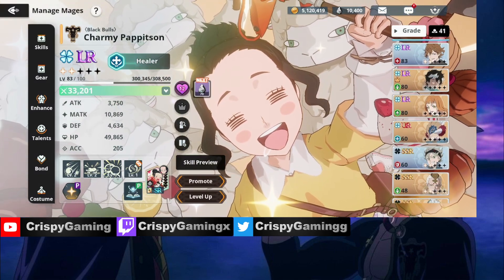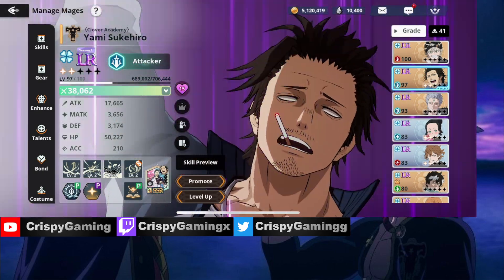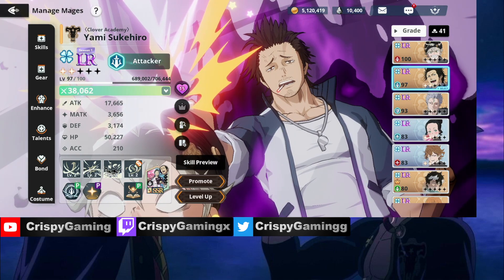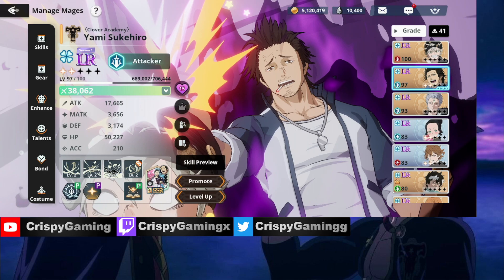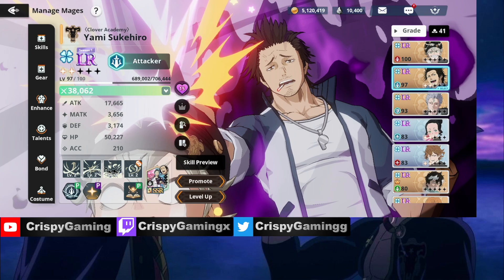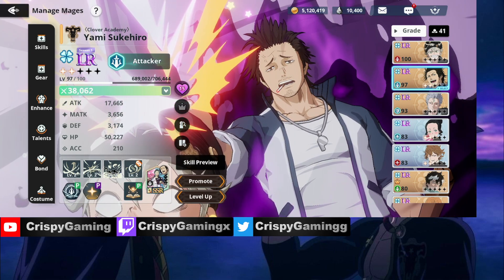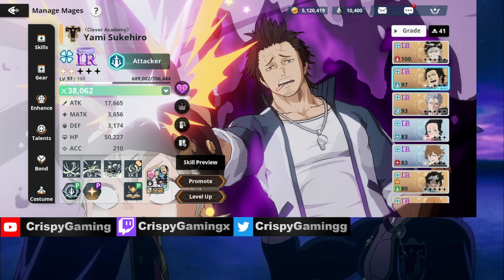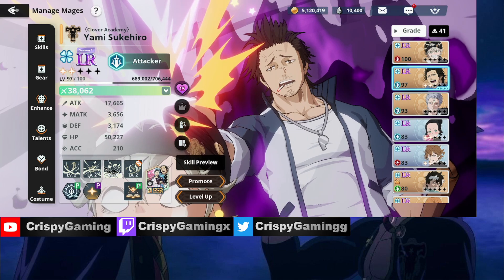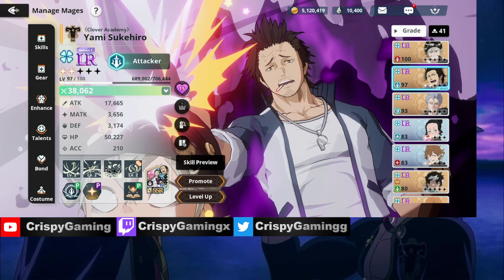I'm also thinking Blue Yami to add some DPS. I'm kind of struggling — I think I spread my resources too thin and started building too many characters. It's really hard for me to farm the red dungeons right now. The only way I'm able to farm the hardest one — the 198k fifth stage — is using a friend unit Lotus.